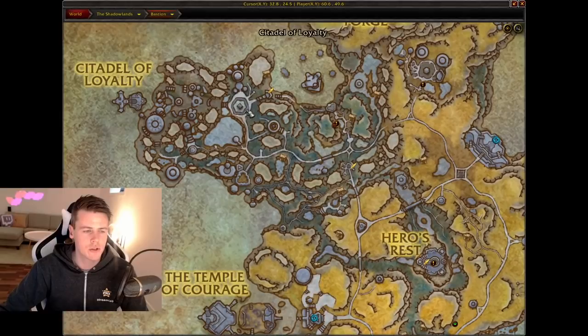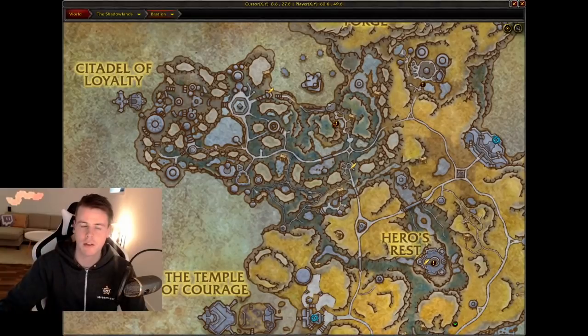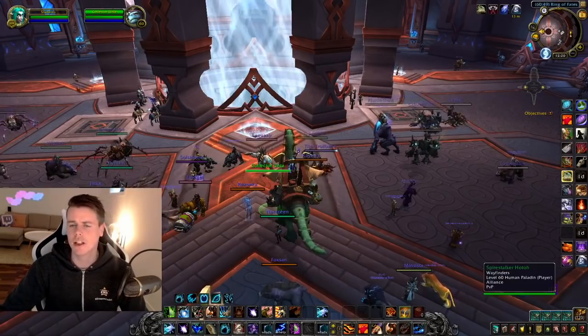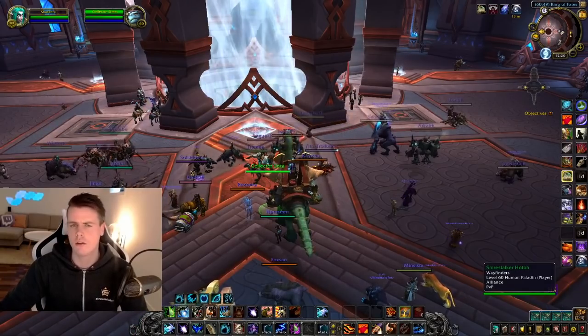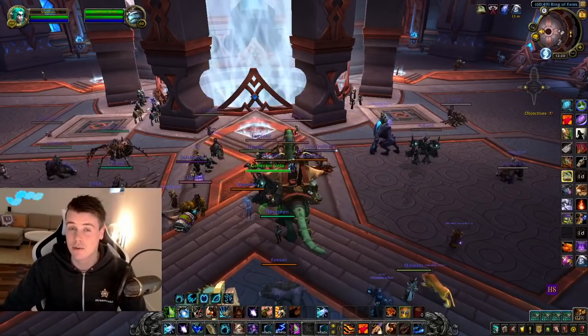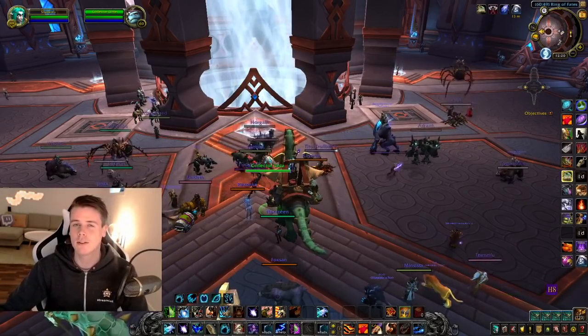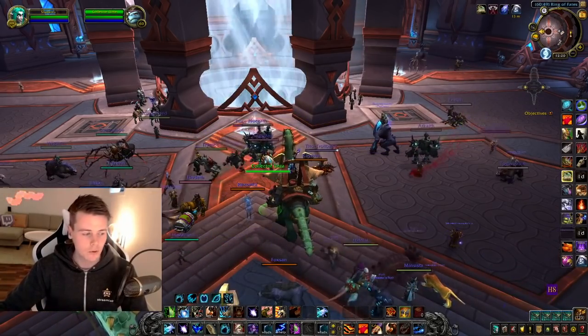The location is up here in Bastion. You literally just run in circles around this area, killing mobs with two groups of four people each. We don't even use a tank; we just have eight Druids running laps in a circle. That's pretty much it — those are my top three current Shadowlands gold farms. They might change as we find new ones, but right now those are definitely my top three.